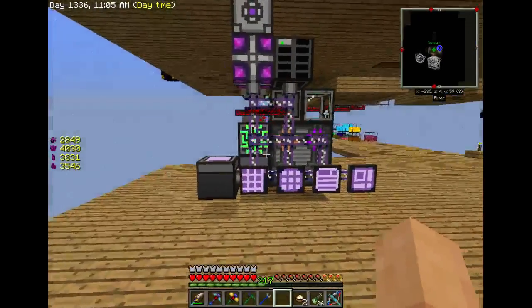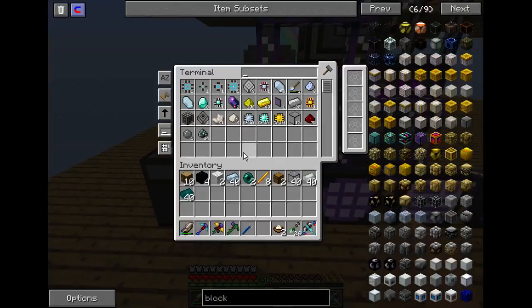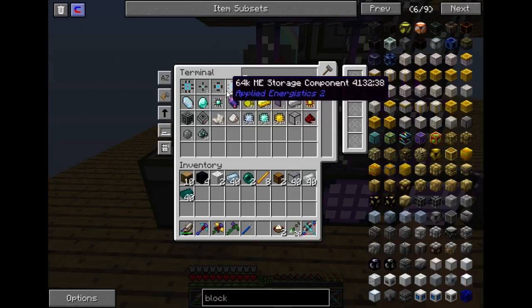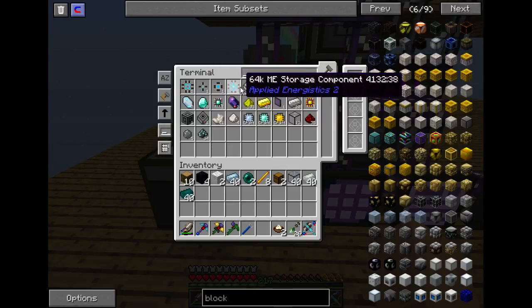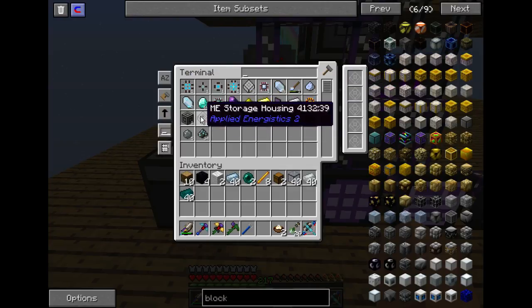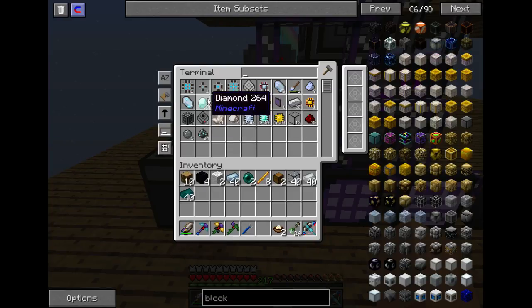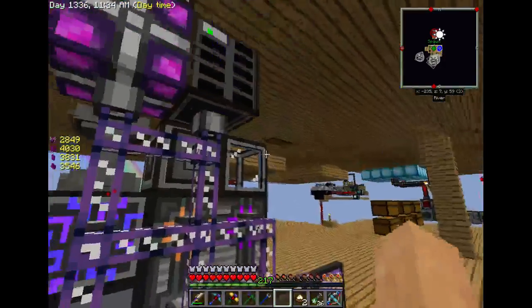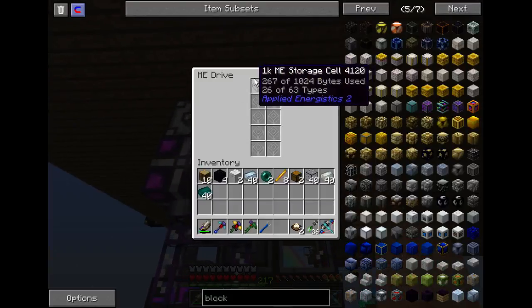I can now autocraft stuff. Inside of here I made so far one each of a 1k storage component, a 4k, a 16k, and a 64k; made patterns for every single one of those, and I also made a pattern for the storage housing. I'm going to start autocrafting the 64k storage units to put in here.